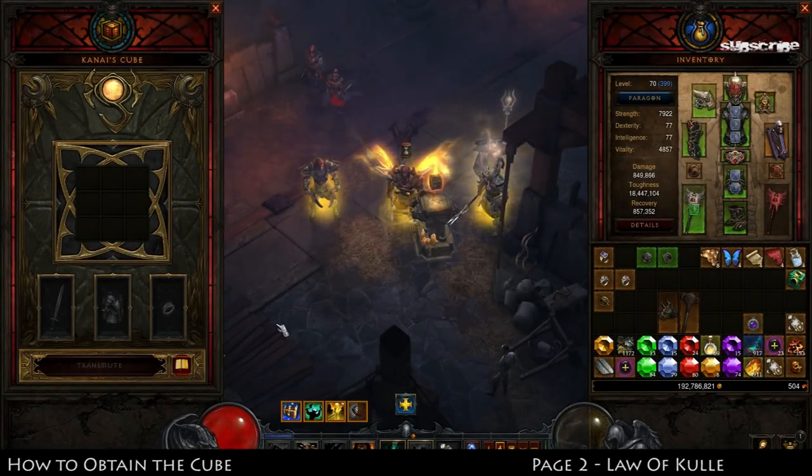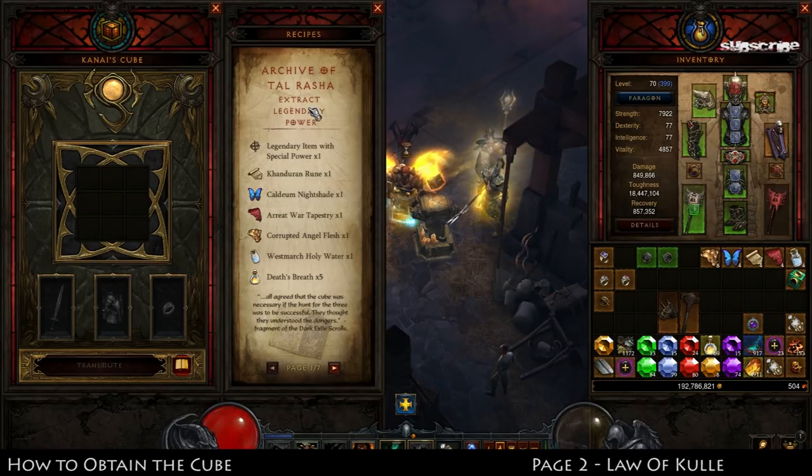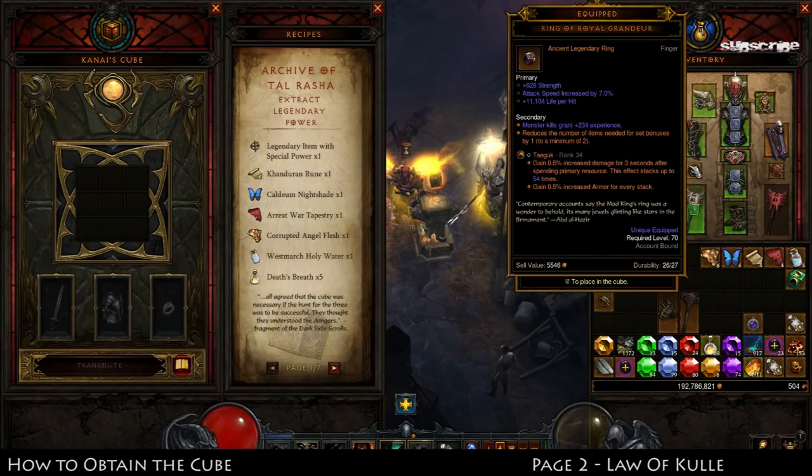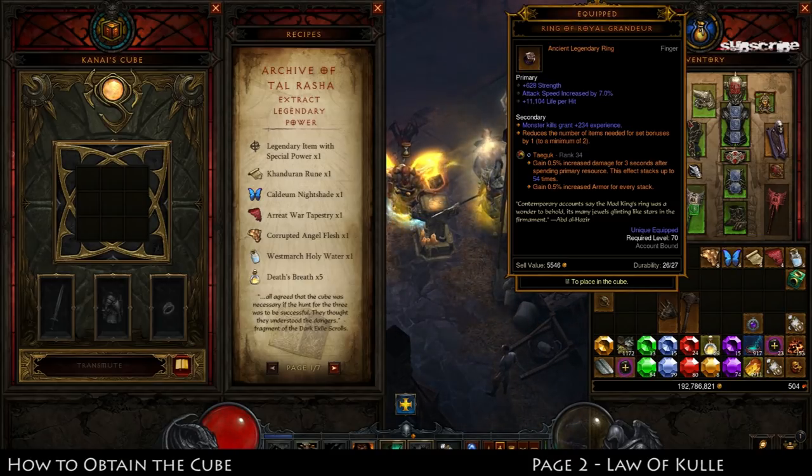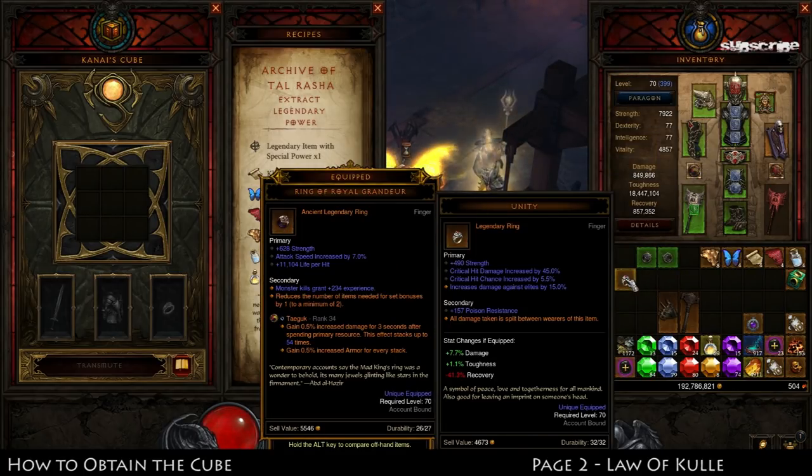The first function of Kanai's Cube is the Archive of Tel'Rasha, which extracts legendary power. It will extract one orange legendary power off of each item you find. For example, the Royal Ring of Grandeur — if I extract the power with the cube I will get 'reduce the number of set items needed by one, to a minimum of two.' So I can permanently have this effect while not wearing a ring. Royal Ring of Grandeur generally doesn't have the best stats since it rolls with attack speed, and we normally want critical hit chance and critical hit damage.